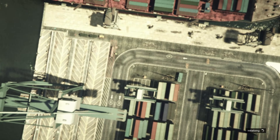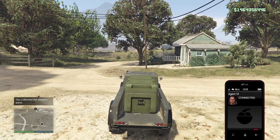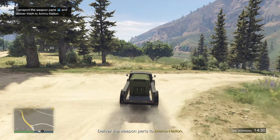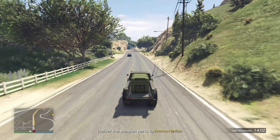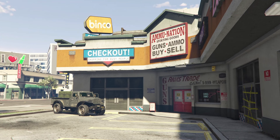I then loaded into my bunker and started transporting some weapons parts. Taking a shortcut across the grass made the delivery faster but also threw off the spawning points for the enemy AI. Less than three minutes later, I'd earned another 50,000.